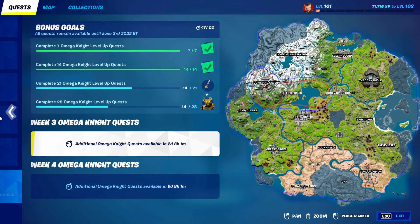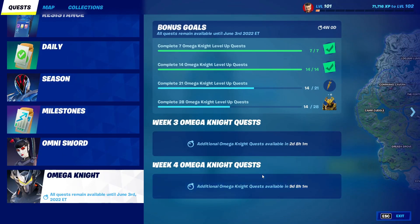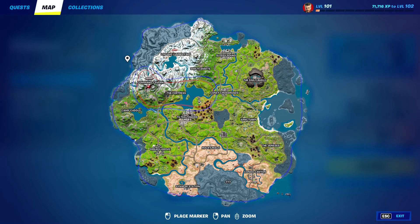After that, go into the Map and click on every single named location. Do this in a pattern so it's easier to track which ones you've already clicked and which ones you haven't.